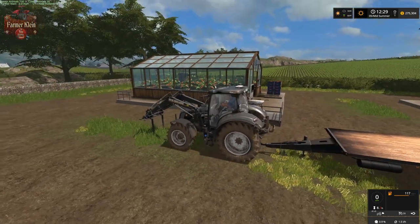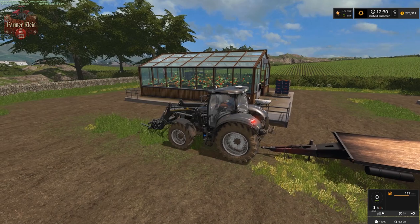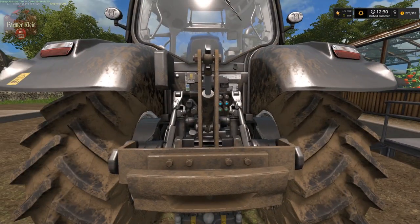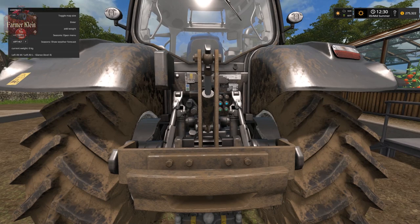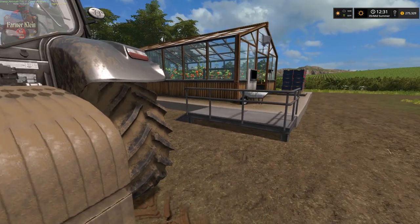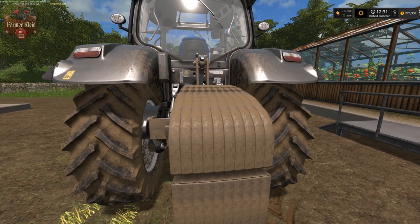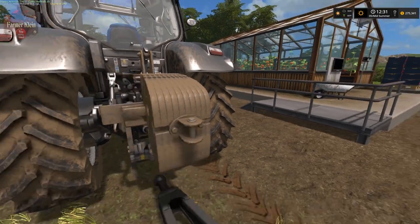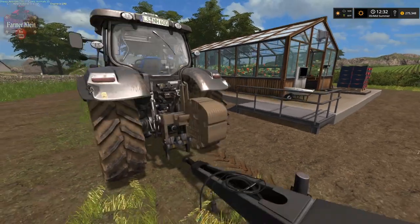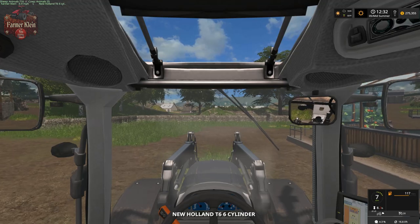We're going to drop our trailer off, hop out, and see if we can add some weights. I did notice that we can also add a trailer hitch to the rear weight, which is pretty cool, but it's the wrong type of hitch — we need a ball hitch for this trailer, so that wouldn't work out too good. Let's see where we are as far as weight goes. A little light in the rear — let's go ahead and add some more plates.